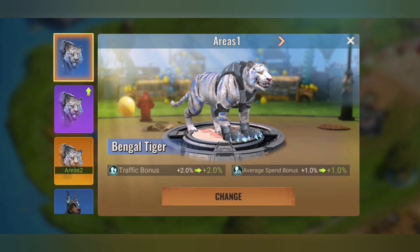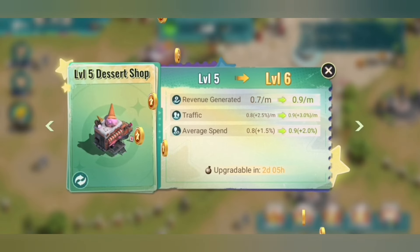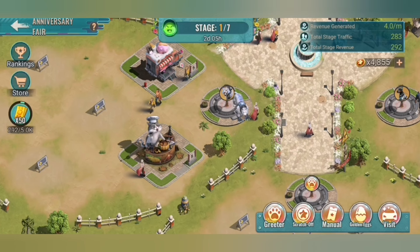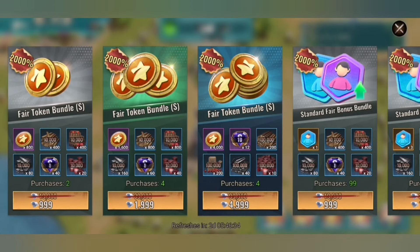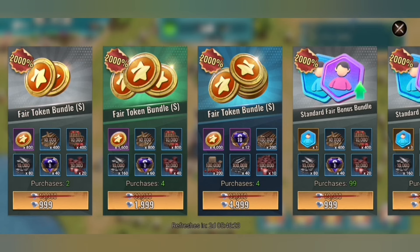You assign the pets here and you will get more spending. In stage one you can only upgrade them to level five — that is the maximum you can achieve here. There are also bundles, and they reset per stage. You can buy up to five of the fair token bundle with 800 fair tokens, up to five of the 2,000 diamond bundle, and also five of the 5,000.